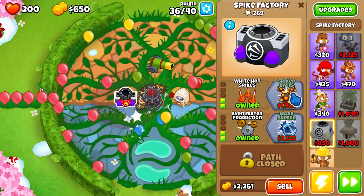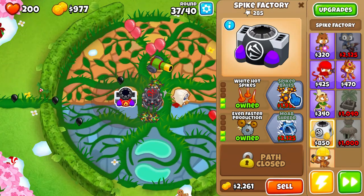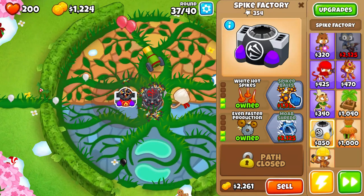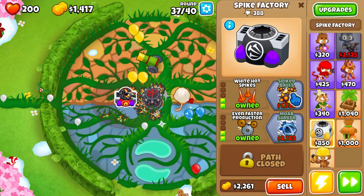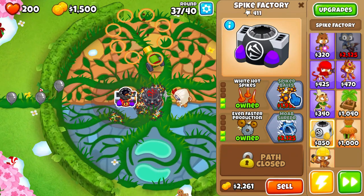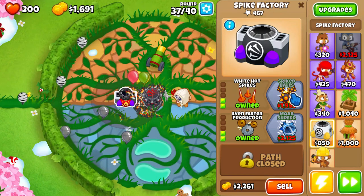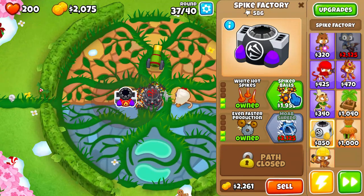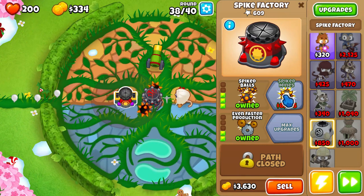We are fine, we can beat a MOAB. We are fine and this can pop lead. Spiked balls, spiked balls — that should be good.